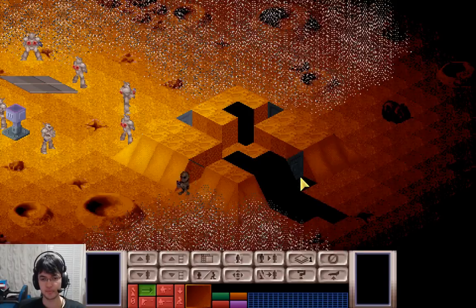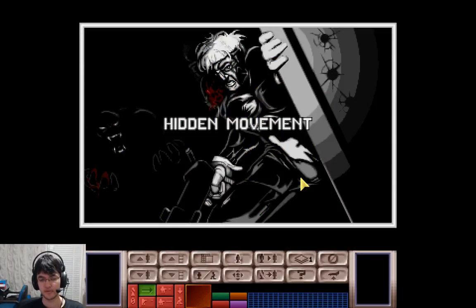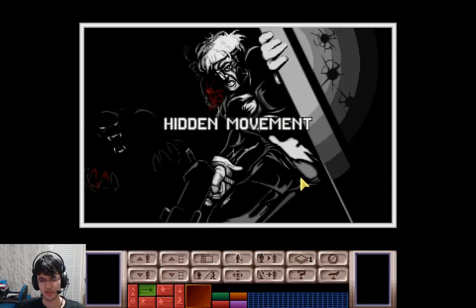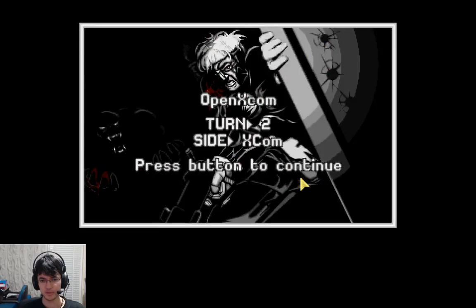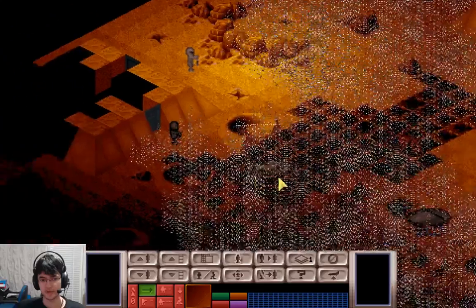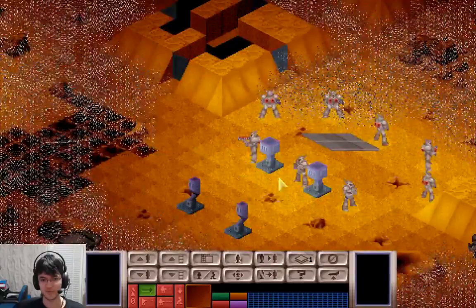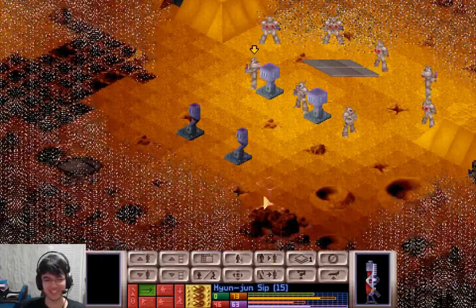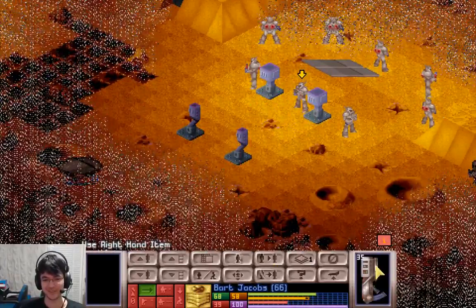There's one right in front of us. We're being psi attacked already. The one to the left, I think that was. Another one bottom left. More psi attack. You gotta go berserk — that's the way to do it. That's definitely the way to do it, right?